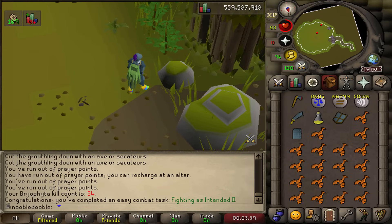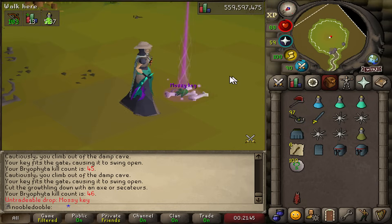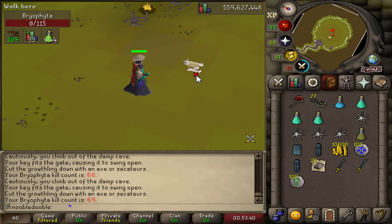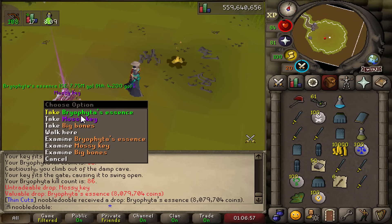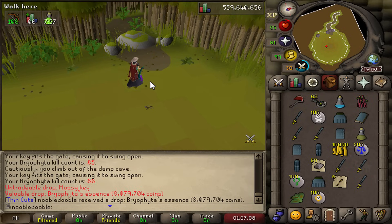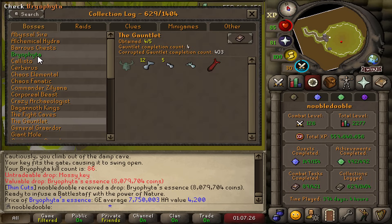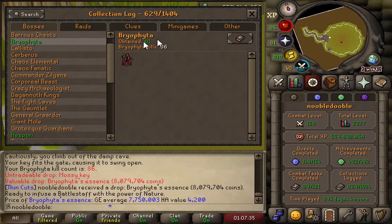Now we just need the essence. I set up loot beams on RuneLite with highlighted items getting a beam — debating if I want that. At 69 kills, Bryophyta's Essence and a Mossy Key dropped together. 86 KC, just under the drop rate. Let's go — that's a relief; I was getting worried. 62 keys left over that I literally don't need to do anymore. And even better, we have a green boss log! We only have two green boss logs on this account because I have no pet luck, but that's huge.